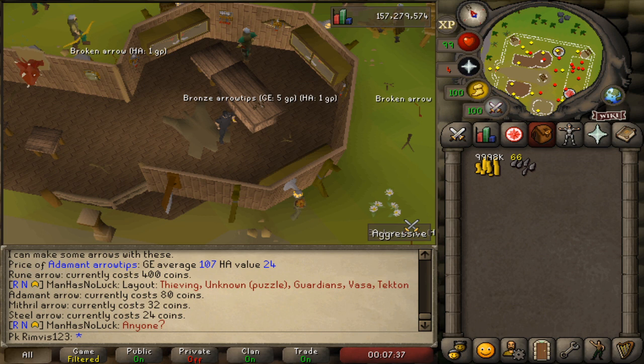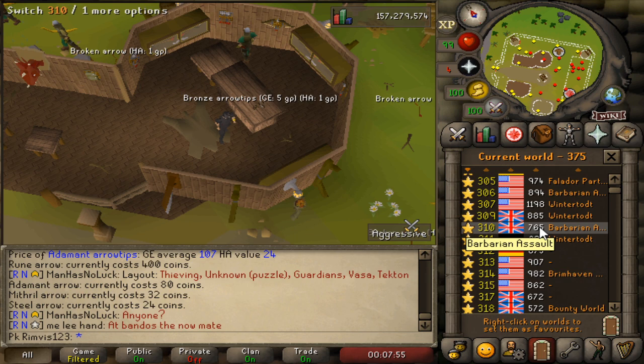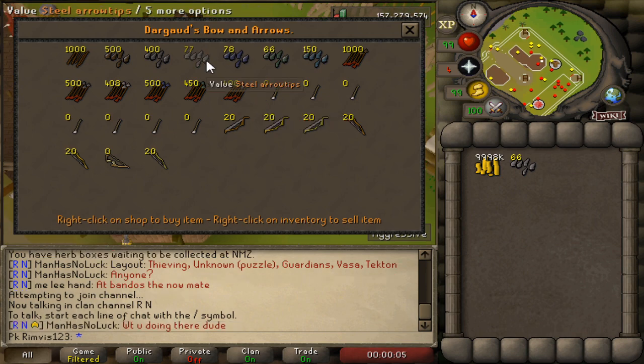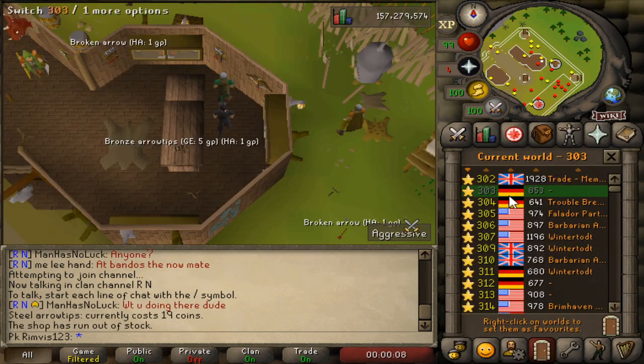Let's open the timer and test out this money making method. Three, two, one — go! We're hopping worlds now. There are already some arrow tips here, so buy them all up.